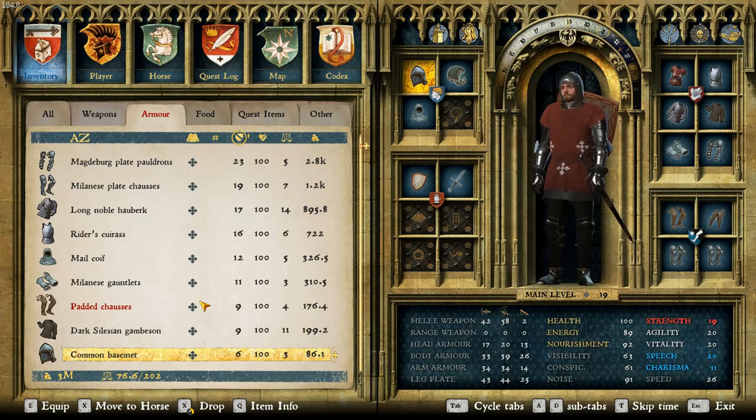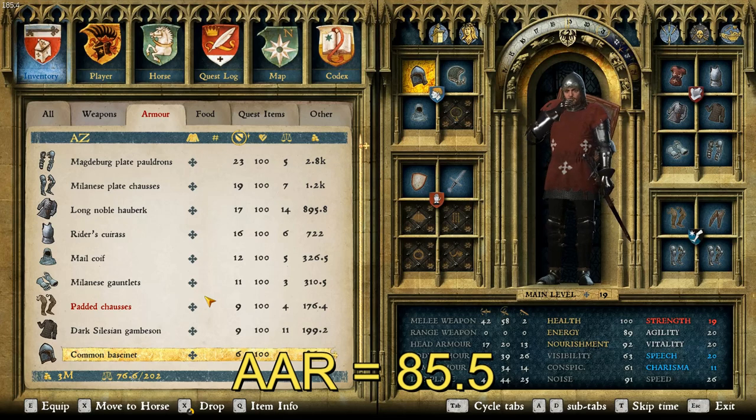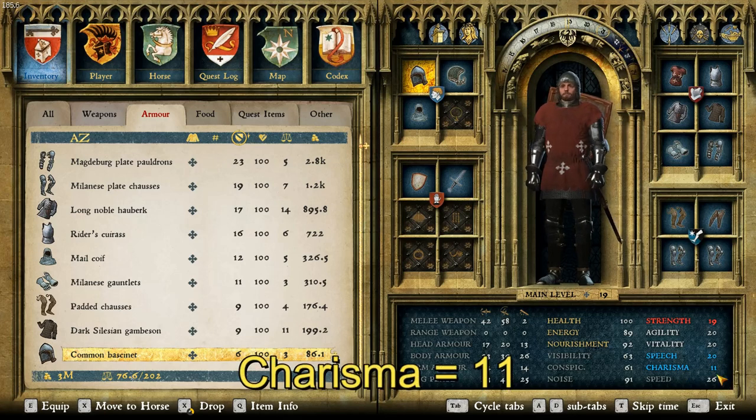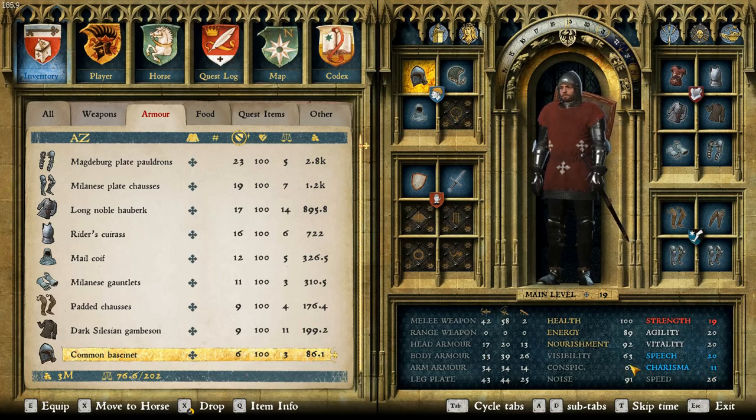The total AAR, or average armor rating, is actually the highest one so far at 85.5. And lastly, since he is a nobleman, we'll talk about charisma — and unfortunately he only has a charisma of 11. So this is not a very charismatic suit of armor. That being said, visibility and conspicuousness are both in the 60s, but noise is rather high in the 90s. So, this is Sir Ulrich.